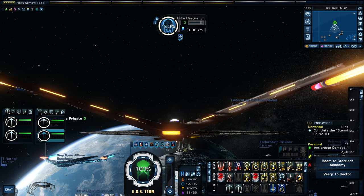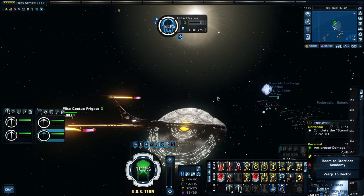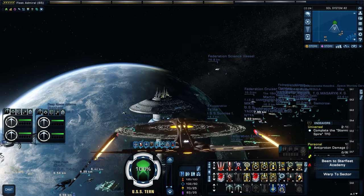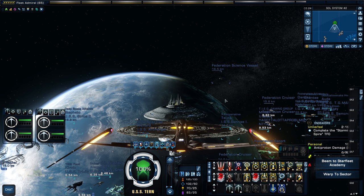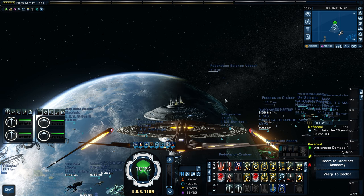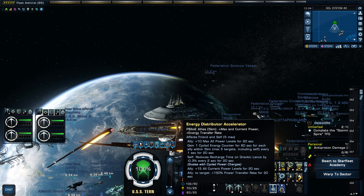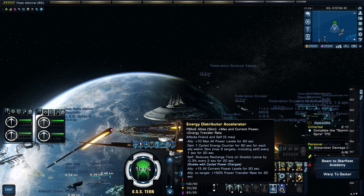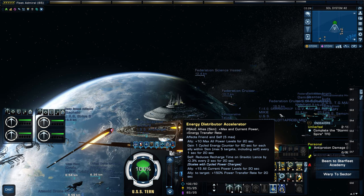They fire phaser energy type, so if you're going to build this ship out properly and buff energy damage, you'll want to go phaser — which I am using right now. So those fighters are one of the unique things; you're going to always have those deployed helping you fight. The ship also has a unique console called the Energy Distributor Accelerator — we'll go over what it does in the review.